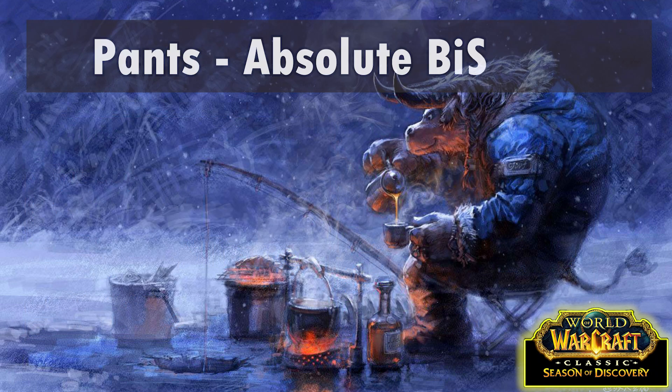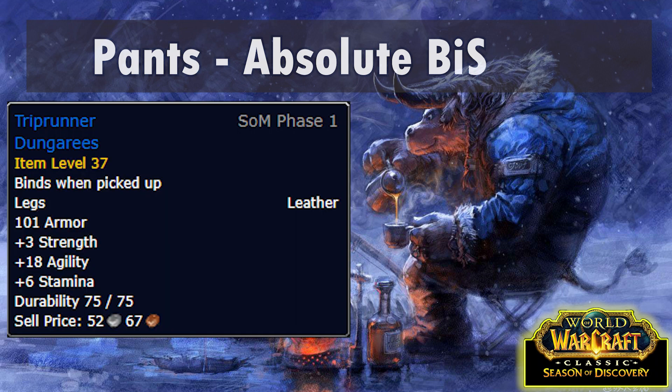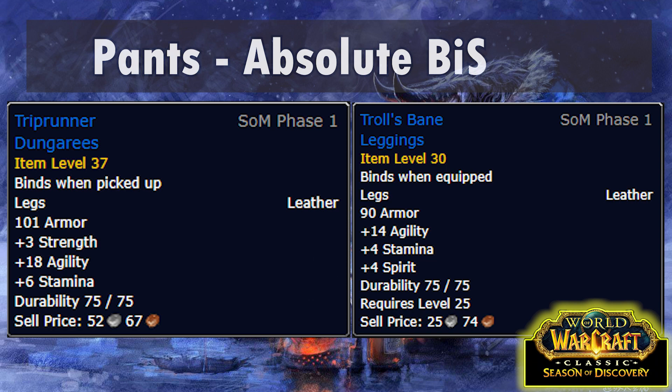As for pants, the absolute BiS will depend on whether you have access to Gnomeregan. It was implied that Gnomeregan might be one of those dungeons getting turned into a raid, so it might just be impossible. But if things are like normal, the quest Rig Wars for the Horde, or the Alliance version Ground Betrayal, sees you going into Gnomeregan and rewards the incredible Trip Runner Dungarees. Even if it is in the game, it might be flat out too hard because you have to kill Mekgineer Thermaplugg, a level 34 elite dungeon boss. Troll's Bane Leggings is another option for absolute BiS if Trip Runners aren't possible, and they are a BOE world drop so you just have to be really lucky or really rich.